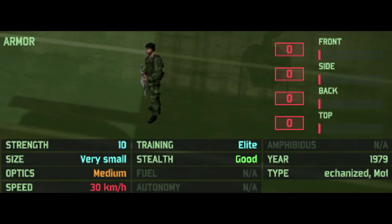If you take a look at their miscellaneous stats: no armour — they are infantry, they don't get armour. They only have 10 guys in the squad, they have medium optics which is pretty standard for infantry special forces, and a speed of 30 kilometres an hour.